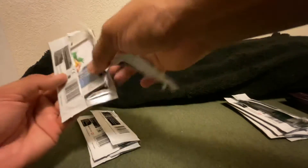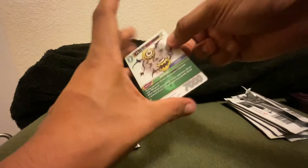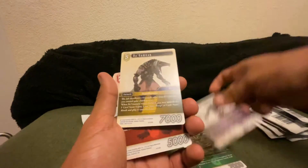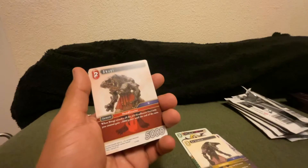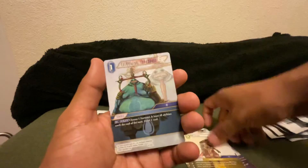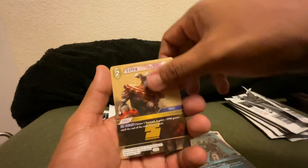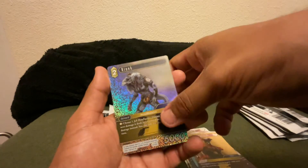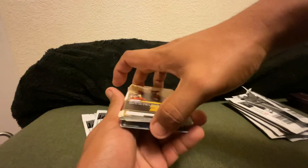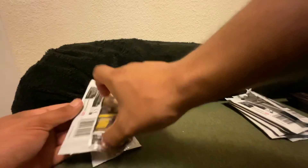Two more packs to go — gonna start going through this, it's taking quite a bit of time. Roman, Livia — we have the holographic, thankfully. Bugamnon, Cid, Bonga, Airborne Trooper, Golem. Our holo: we got a Rinoc common and a Gaius Hero. That is not the greatest pack, but it's now out of the way.